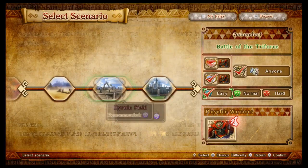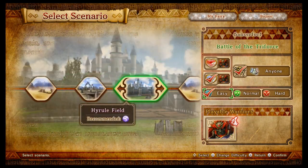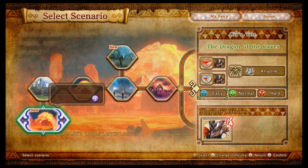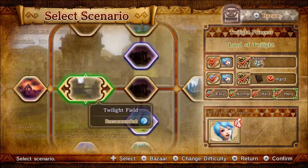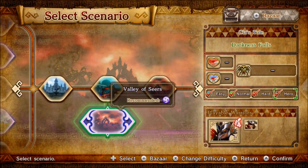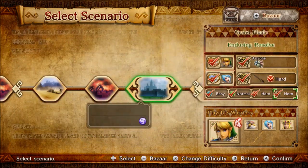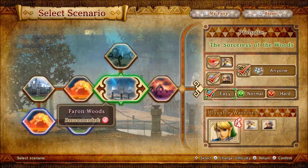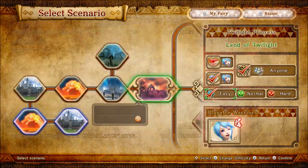I'll start off with Legend Mode, which is the only thing available right off the bat in the Definitive Edition — which I will call DE from now on — but once you've completed the first stage, it opens up all the other modes. In the Wii U version, there were five DLC stages that detail Cia's story, taking place before the events of the main story. These stages are also available in the DE, but unlike the Wii U version, there are Skulltulas and Heart Pieces to find.